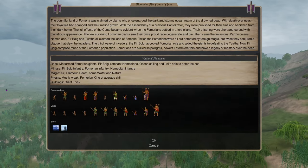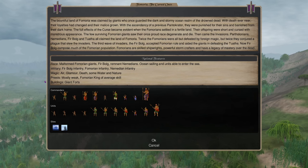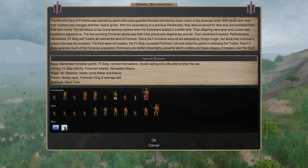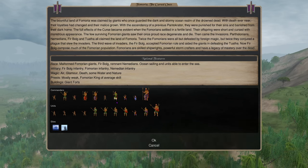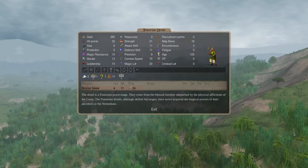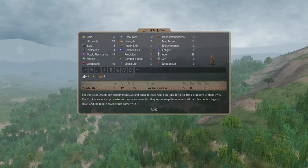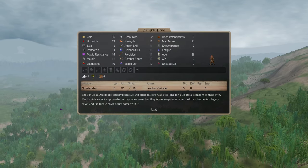We'll talk more about alternate pretenders in the future with other nations, as there are quite a few different choices and I'm pretty creative with my pretender choices. Up until this point I've been showing what I feel is most optimal so it's easier for people to get into, but we'll start having a little section where I go over alternate pretender choices so you guys can have a little fun with this stuff.